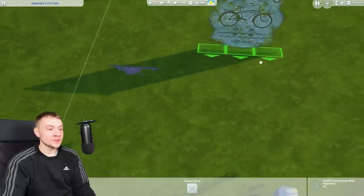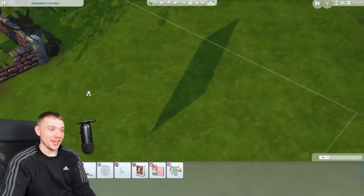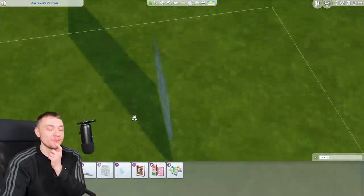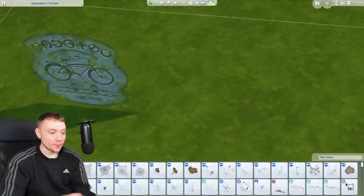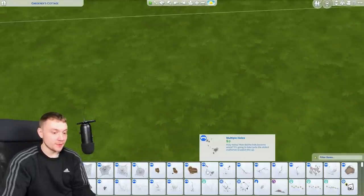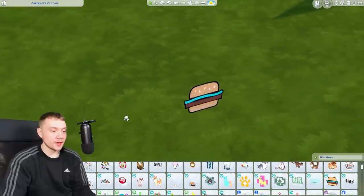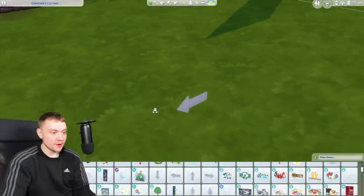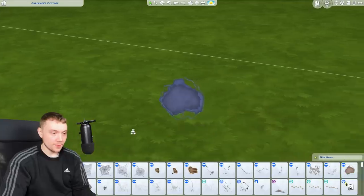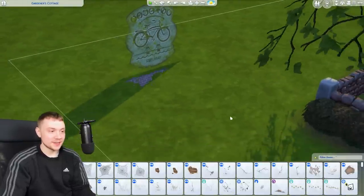I also noticed that this poster from the Industrial Loft kit does the exact same invisible thing. So testing various posters: the Vampires pack one has the issue, the Jungle Adventure one has it, the Cats and Dogs burger poster also has it. But some base game ones — the arrow, the dining out one, another base game one — don't have the issue. So Vampires hasn't been fixed, neither has the Industrial Loft kit or Basement Treasures kit. Love the consistency — EA fixed the bathroom clutter one but not the others.